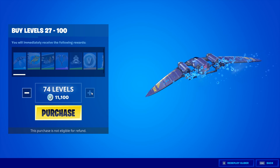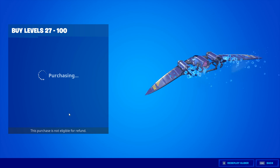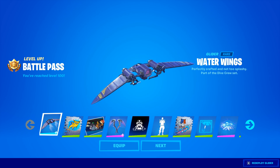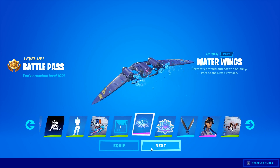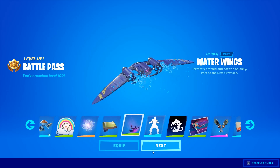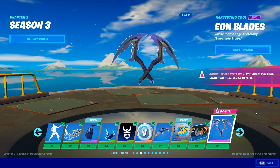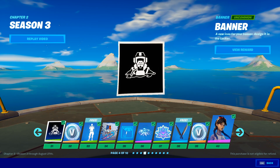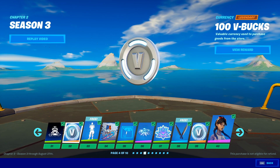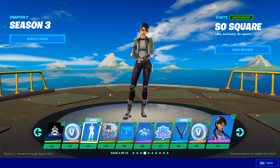I'm purchasing these levels because I don't think they're going to show me the edit styles unless I buy them. So we did buy the additional battle pass tiers — I'm just hitting next, next, next. I don't want to spoil it. It does not have edit styles — I just wanted to confirm that — and there's a banner. More V-Bucks. There's also Square Emma — she looks so sad, by the way.